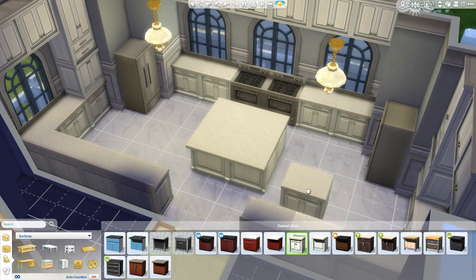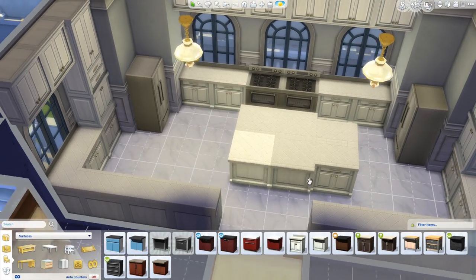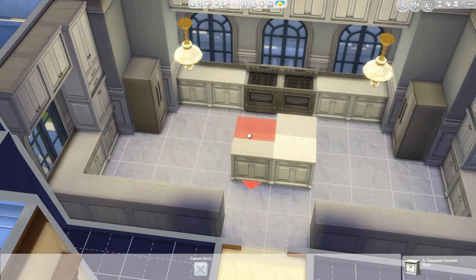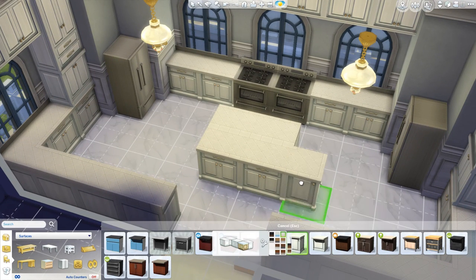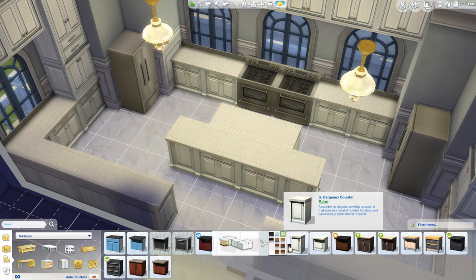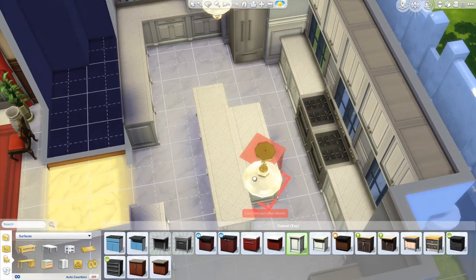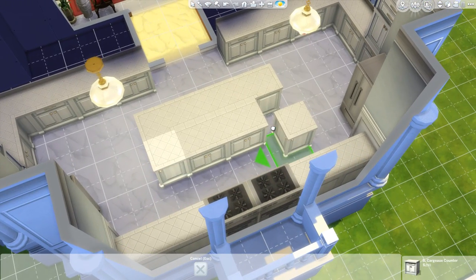I wonder which counter takes up less space — I think I'm going to use those ones instead. I'm not going to be placing bar stools anyway, so it doesn't necessarily have to be a bar-ish counter. Then we're just going to put the corner pieces. Beautiful effect it has as well. And then over here — actually, I can use this one instead. Yeah, that's beautiful. I really like that.